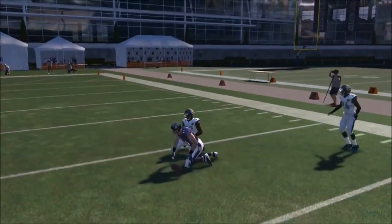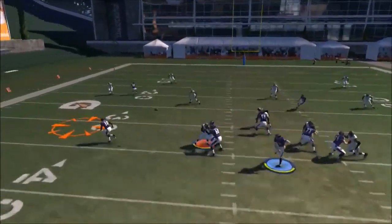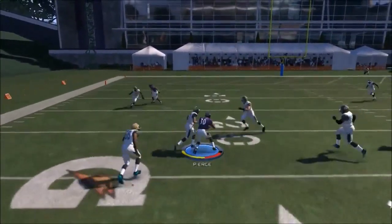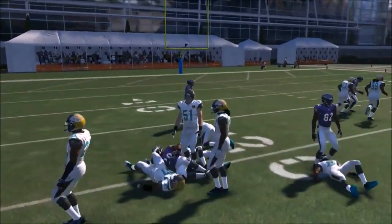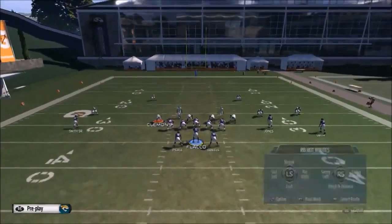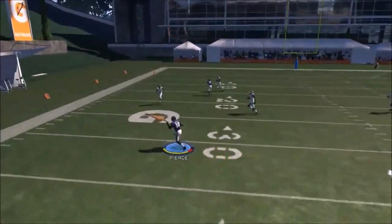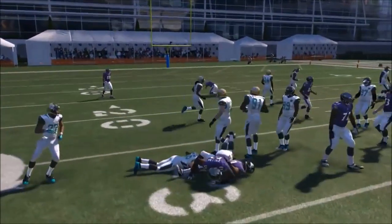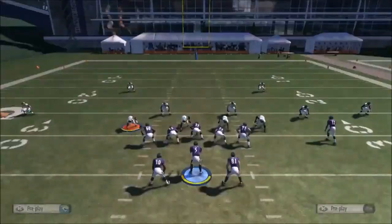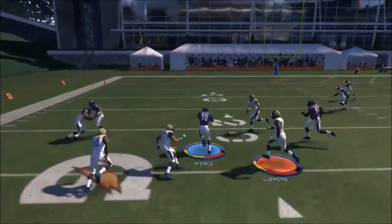You can also use a two-second rule, in which you count two seconds as soon as you hike the ball. At two seconds, it'll basically end right before his button lights up. So that'll let you know: now's the time to throw it to him. When you're using that two-second rule, you don't want to throw it to him automatically unless you know there's no one over there or you have no other reads downfield.